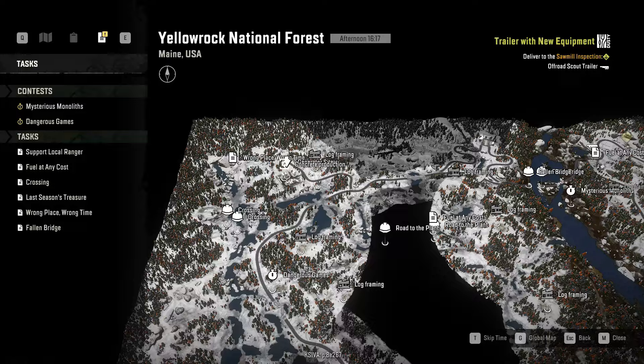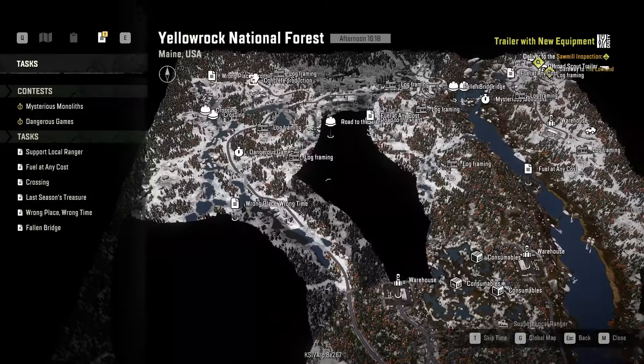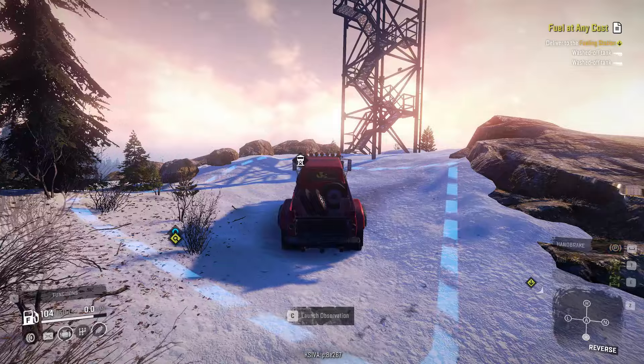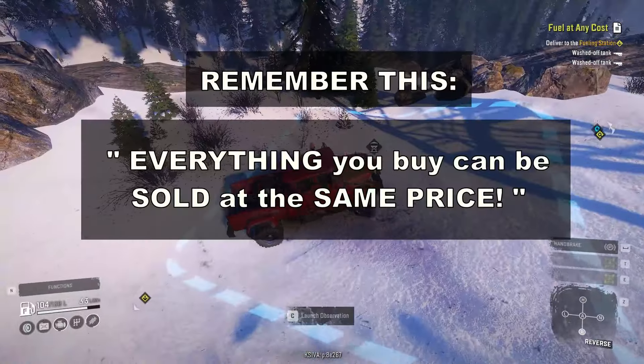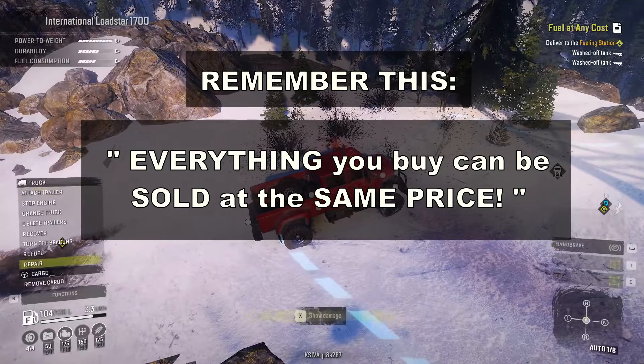I'm going to tell you what those things are. Starting with money — the most important thing you need to know about money in SnowRunner is this: anything you buy, anything, can be sold back at the same price.